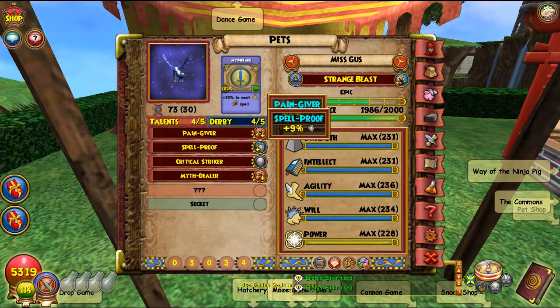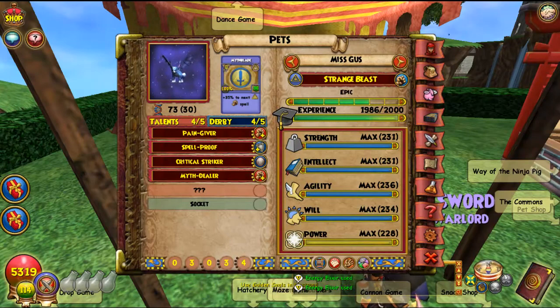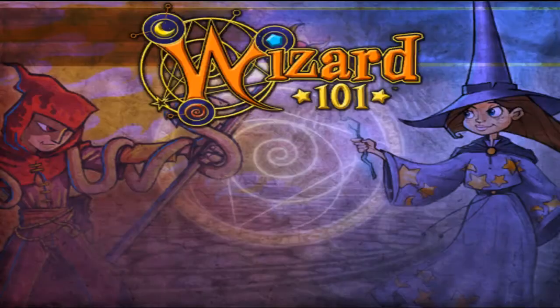My pet has Pain Giver, Spellproof, Critical Striker, and Myth Dealer. Too bad it's going to fail — hopefully it won't. The other two pets I did both failed, so I'm looking forward to not failing. Let's go and train the pet. Need to play one more game and hopefully it won't fail.